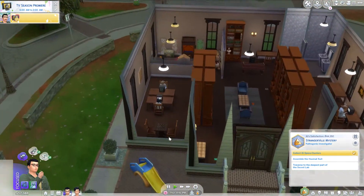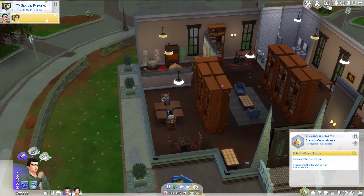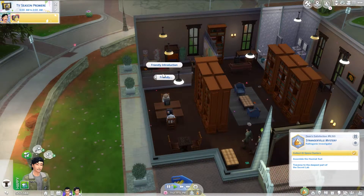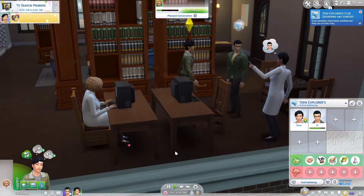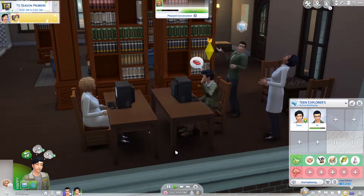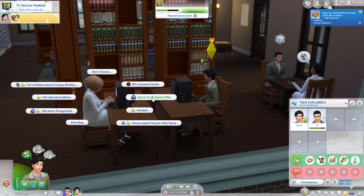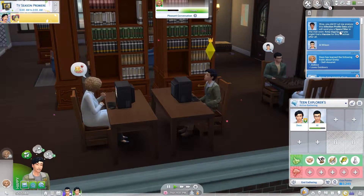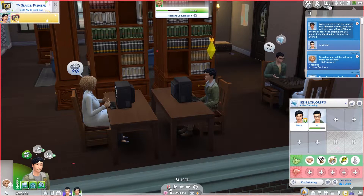We're back at the library because this is the best place to see scientists. We know this scientist, so we're going to ask her to craft a spore filter. Then we're going to have Dean come and do a cheerful introduction. She's self-assured, jealous, loves the outdoors. She says: let me analyze this infection profile data and I will send you a spore filter in the mail soon. Hopefully we'll get two by doing this.